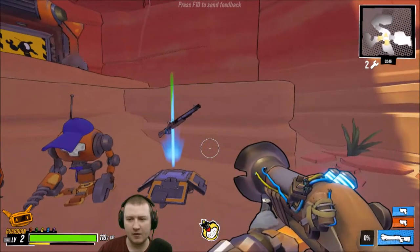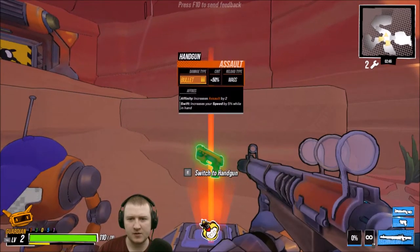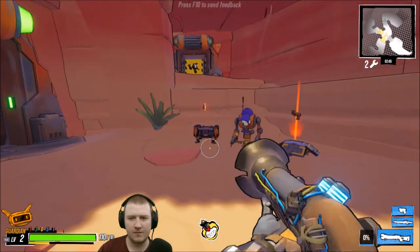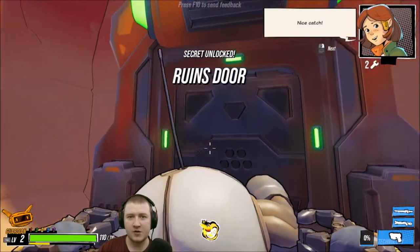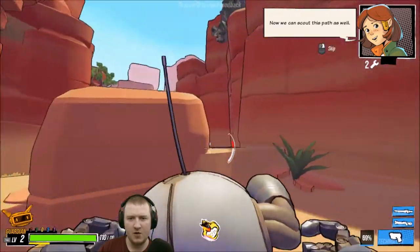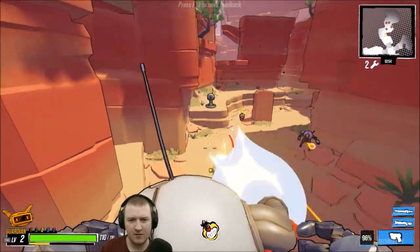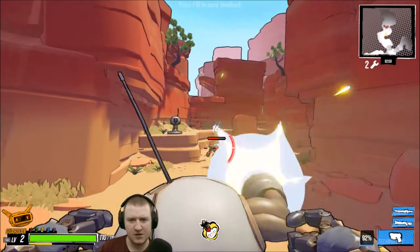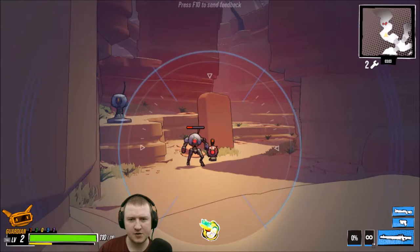Where'd my buddy bot go? Oh, it's still there — because I can have three weapons because of my perk! I get it now. Secrets unlocked, ruins door. He's a little beast — the buddy bot! He works on a bit of a cooldown as well. I'm gonna switch to the sniper for a bit.